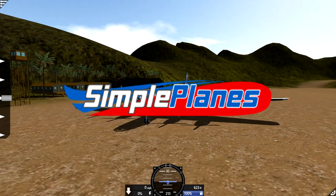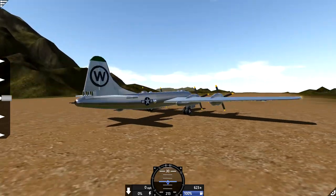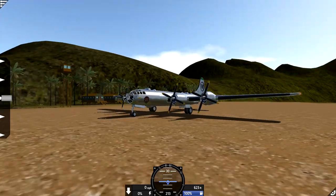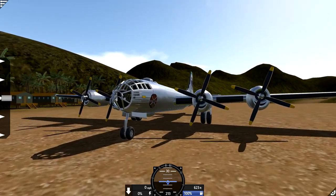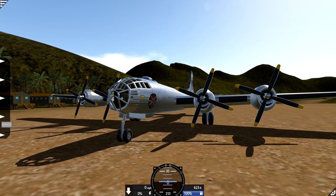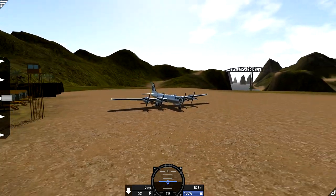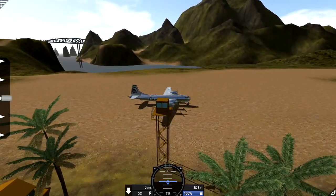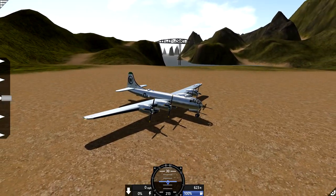Hello ladies and gentlemen, welcome your faces back to another video. Today we're playing some Simple Planes and we're flying a B-29. What we're gonna do is we're gonna go ahead and open up the bomb bays. We're gonna be turning around and trying to drop some bombs on top of the World War II warships. Let's go ahead and get into it, shall we?